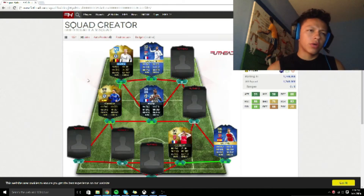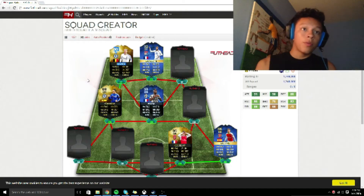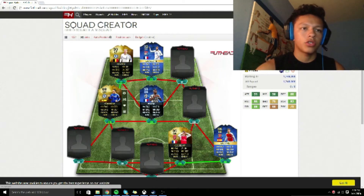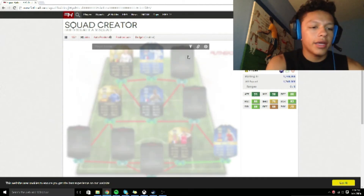My next pick was my left center mid — Fabregas. He has 91 passing on this card; his normal card has around 89 passing. I think he's just really good and he's going to get me those through balls up to my top three attackers.